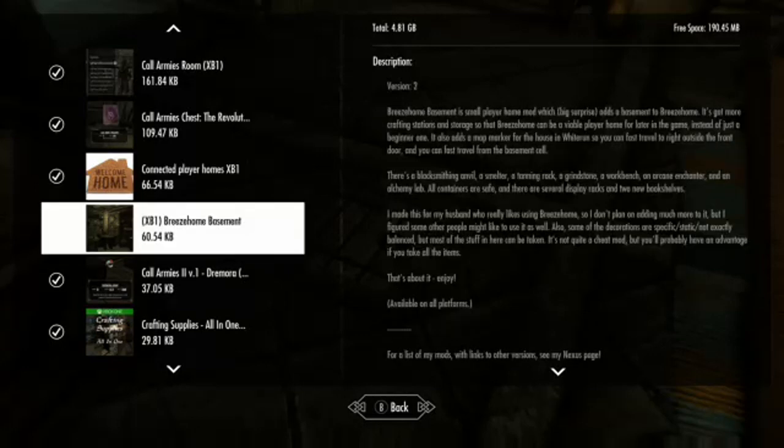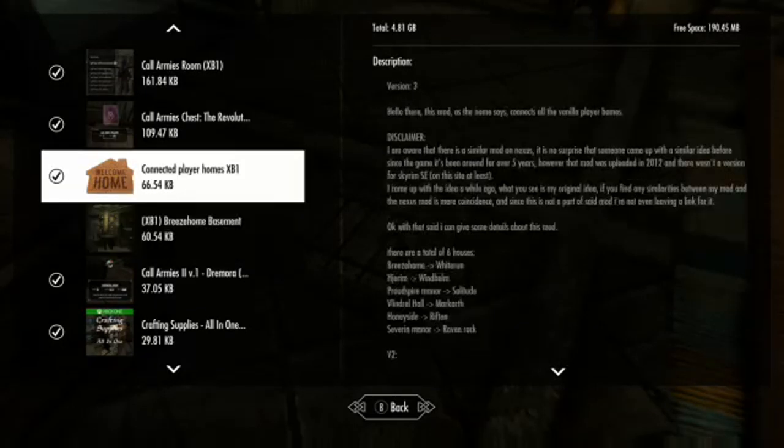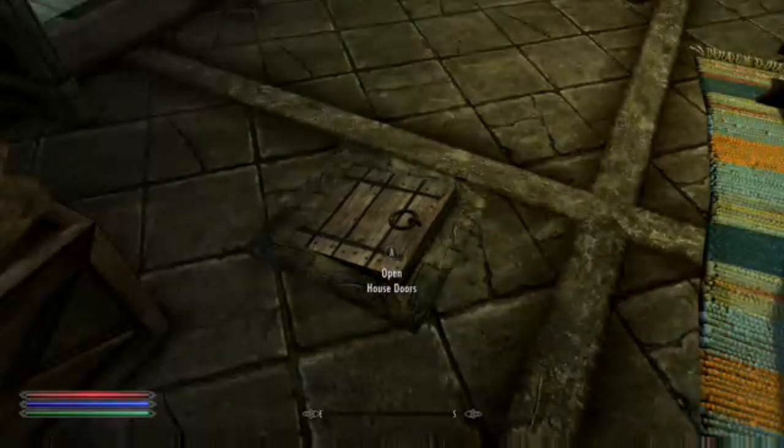Here's the Connected Player Homes — that's the mod we're going to do. I turned another one off because I felt like it was conflicting; we'll try it separately next time. I switched to Elriss because she's based off Elric and has all the vanilla homes, so that's a good thing. We're going to go through a little trapdoor in Bree's home.